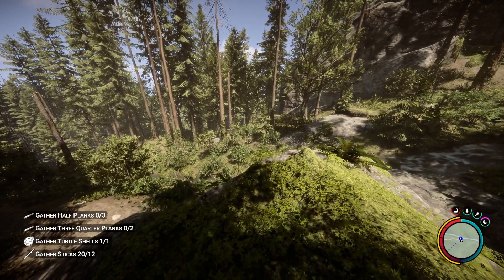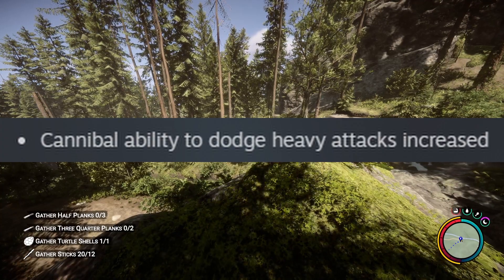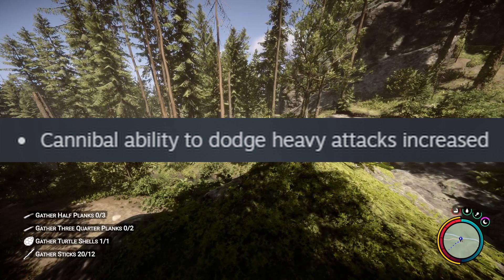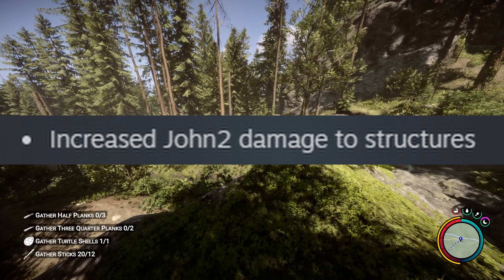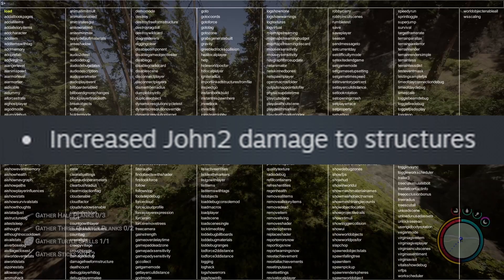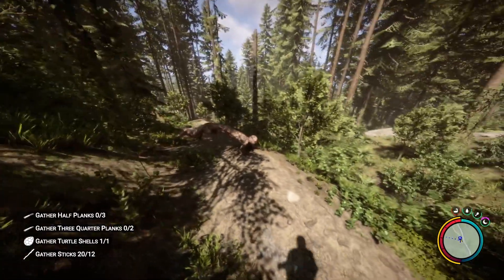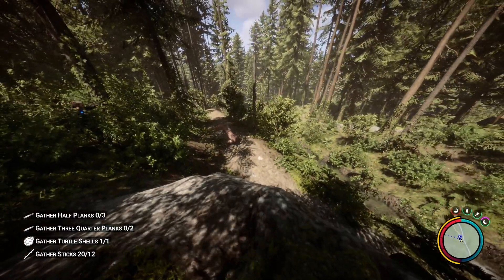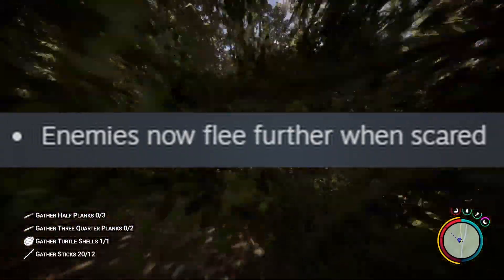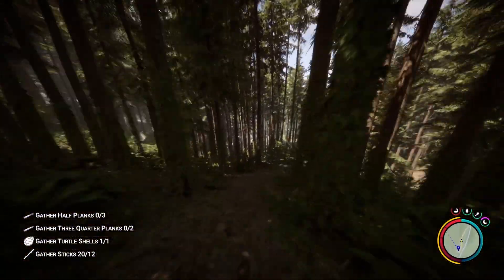There's a ton more — it's been covered a million times. Cannibal ability to dodge heavy attacks is increased, which was already pretty rough. Increased John 2.0 damage to structures — John 2.0 is the wormy guy — so he does more damage to your structures now, which is not the best news. Enemies now flee further when scared, which is insane because they already ran a long way.